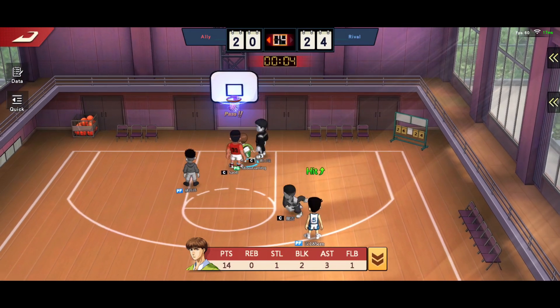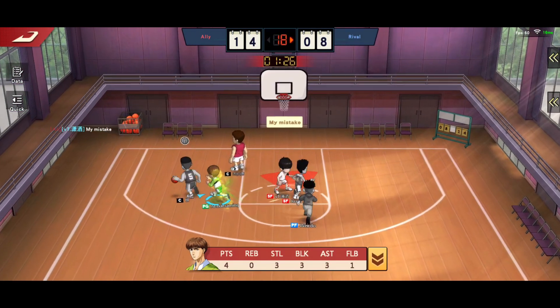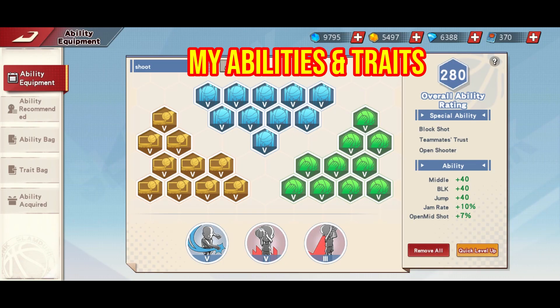Kenji is a character that is easy to master — no complicated combos to remember and no need for fast reactions. Just need a good feel with the shot, and the last skill is stealing timing: only touch the rival ball when they are stopped or from the back, and position to intercept passes. I am using super bounce inside barrier and super block. Teammate trust, open shooter, and block shot are the threats. With these abilities and threats, you can block too.